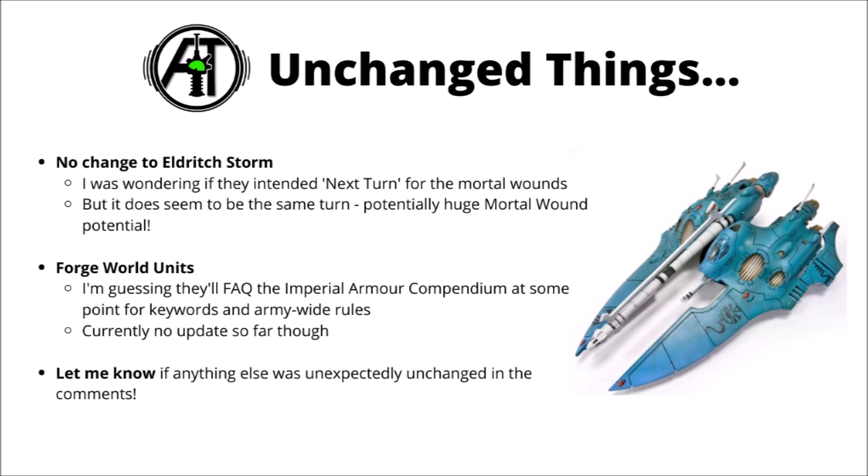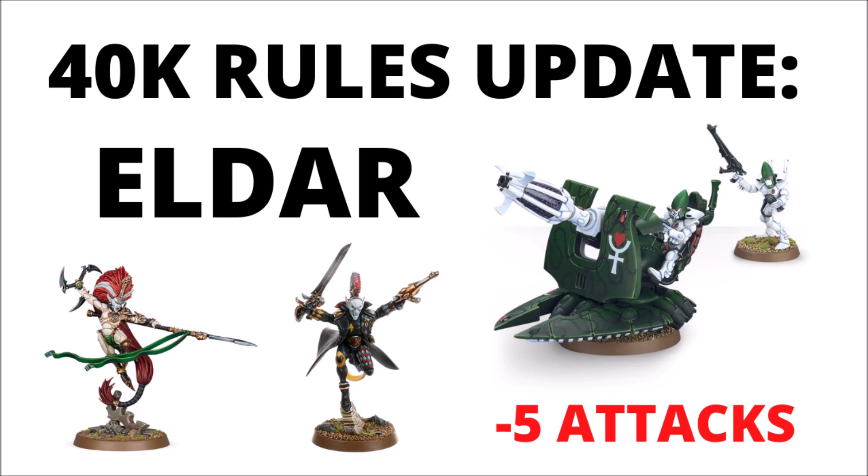If there's anything else you were expecting to get an FAQ that didn't, please let us know down in the comments. Overall, perhaps not the most massive changes to the Eldar. The most important things are the Harlequin Troops gaining Core, the support weapons getting fewer attacks, and the FAQ clarifications to Battle Focus and Strands of Fate, which are pretty useful. Hopefully the actual balance dataslate changes will be coming out in the near future — I'll most certainly be covering them on the channel, so feel free to subscribe to Auspex Tactics if you'd like to see them covered.